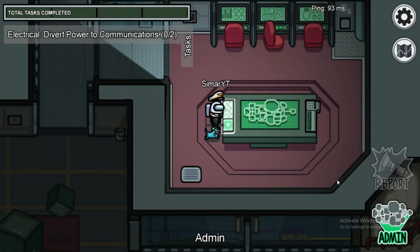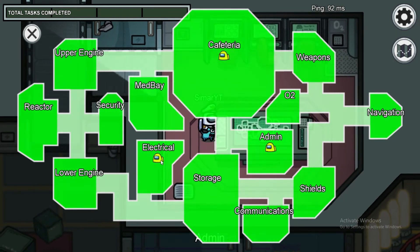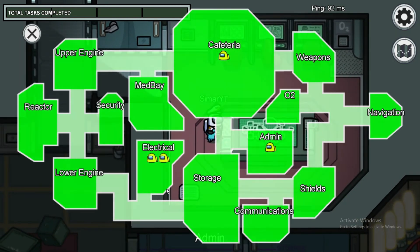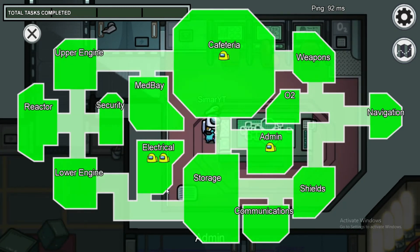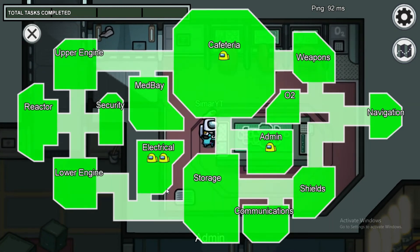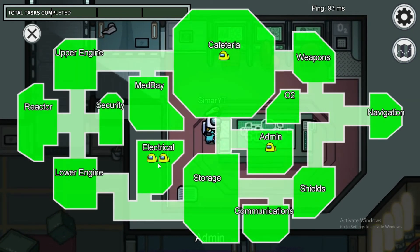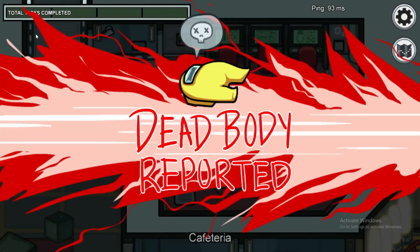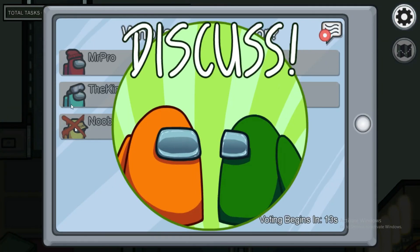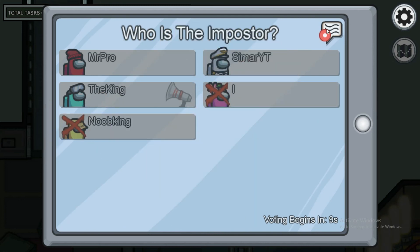For this next trick, go to admin and open the map that shows where players are located. You can see how many people are in each room. When a player icon blinks and then a report is made immediately, you know it's a self-report. For example, there was a blink of a person and right after that cyan reported — so cyan killed and self-reported the dead body.